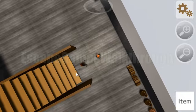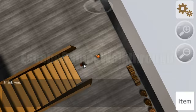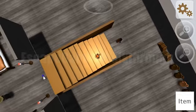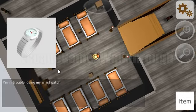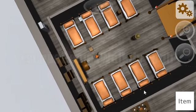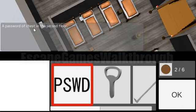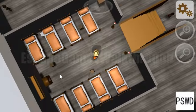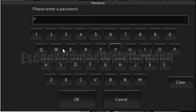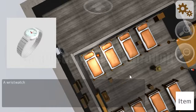To pass through we need to give the mirror to that person — we give it to him and receive a coin. We go to the second floor. There's a man who wants his wristwatch. We have the password from the yellow chest for the chest on the second floor, and we open it to get the wristwatch.